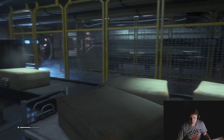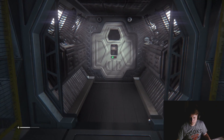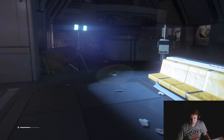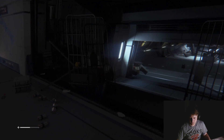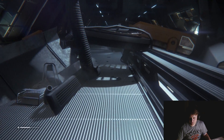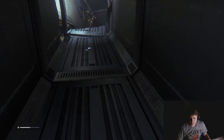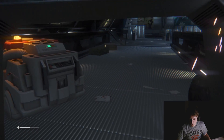Step one: figure out how to get back. Step two: don't get killed by an alien. That's a lot of bodies, but I think I wanted to go this way. We're gonna backtrack a little bit. Still super creepy. I don't know what door it is though - I don't remember passing a locked door.